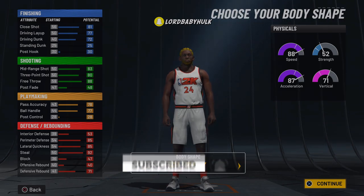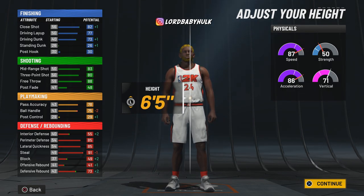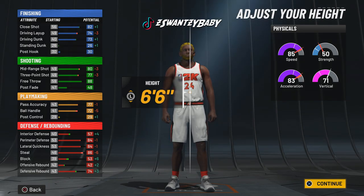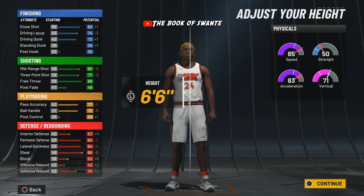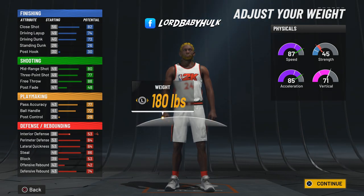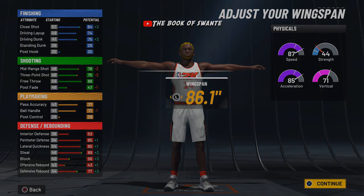You're gonna make them burly so you could be as big as possible. Now look — you want to be faster, speed boost and all that shit, quicker, but not be able to really contest the bigs as much. You could go six-five, but I say go six-six, my boy. That's really been the perfect height for locks a lot of these years. It's a nice height to still be able to speed boost, get contests, and still keep up with ball handlers. We're gonna go six-six, bring this weight down to 180, and max this wingspan.